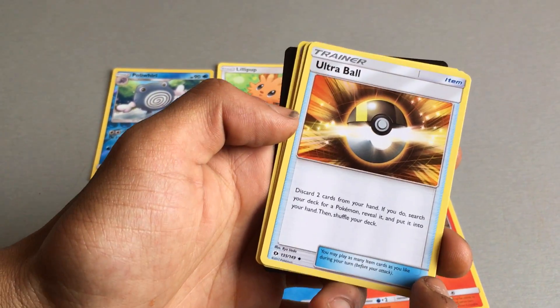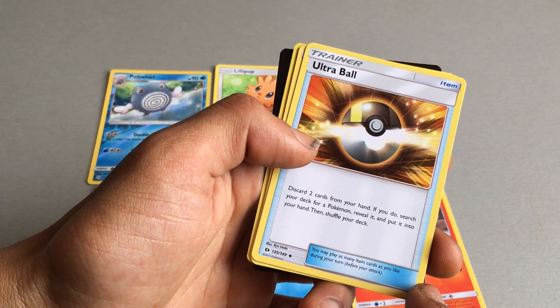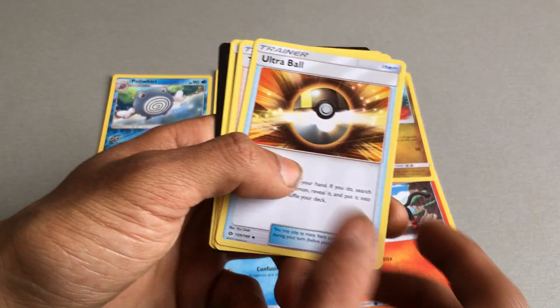We then have Ultra Ball, which is a trainer card. Discard 2 cards from your hand. If you do, search your deck for a Pokemon, reveal it and put it onto your hand. Then shuffle your deck.